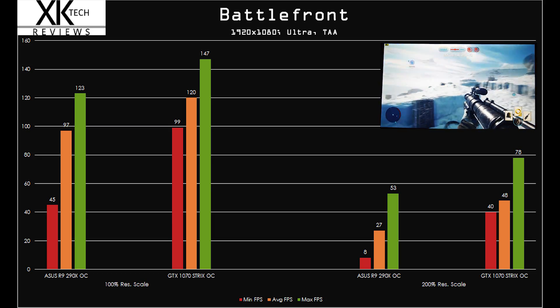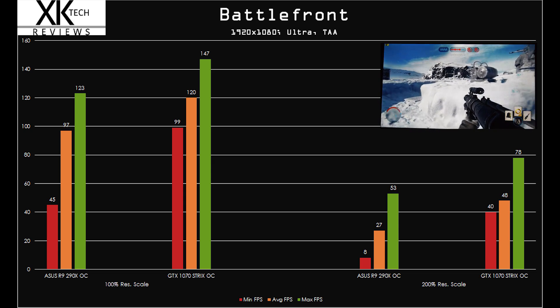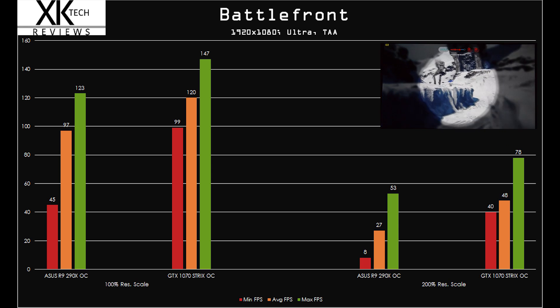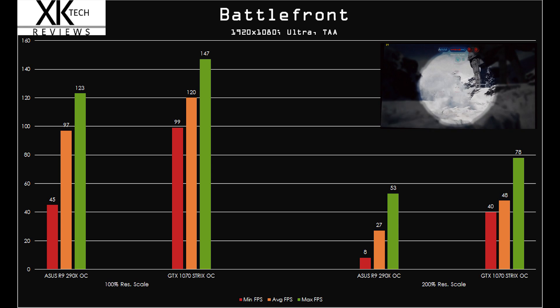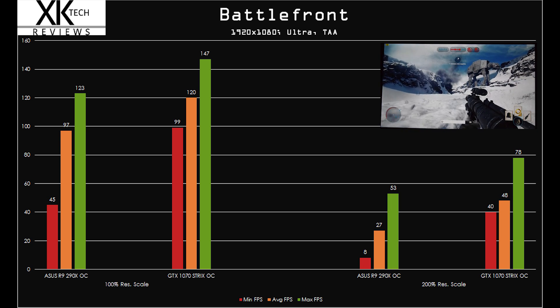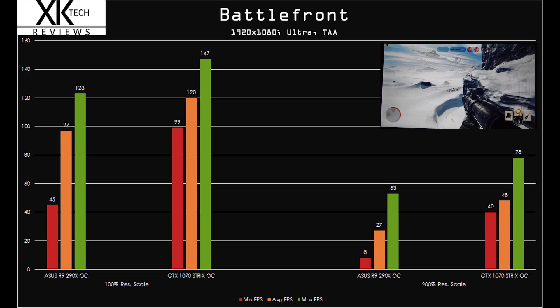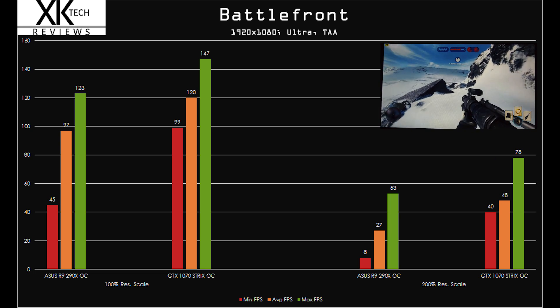Alright, so the benchmarks — in some of the games, very surprised, very pleased. In others, not so much. Starting with Battlefront: some very good numbers here. Battlefront scales really well in a lot of systems, so I'm not too surprised. At 200% resolution scale — basically 4K simulated, as far as I understand it — you get a good jump. The 290X scores dropped way down because of that low VRAM.